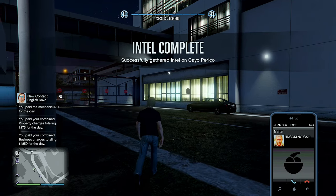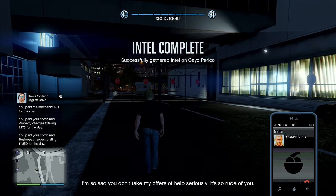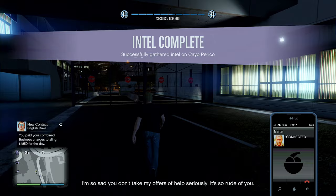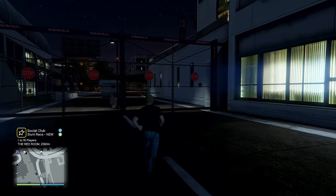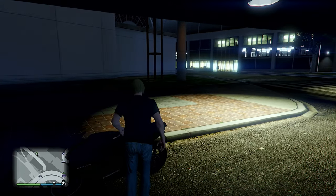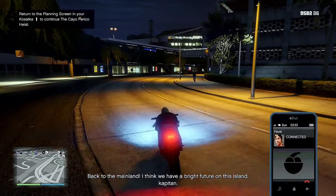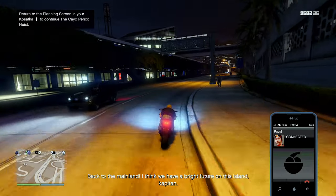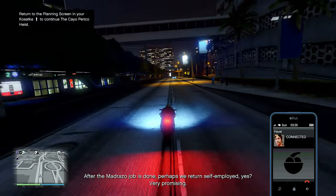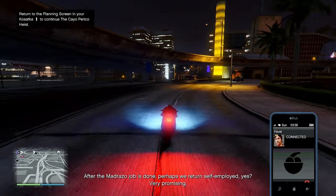I went pretty in depth with this video and it's running longer than I wanted it to, so I'm going to end this one here. I'm going to break up this Cayo run into three separate videos: this first one is for the scope out mission, the next will be for all the setup missions, and the third will be the actual main heist itself. I hope you enjoyed this video and found it informative — please consider clicking the like button and subscribing to my channel. Thank you very much for watching, and have a great game.